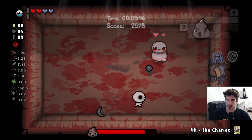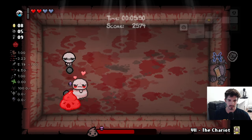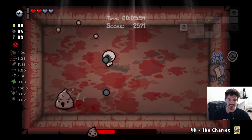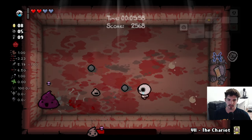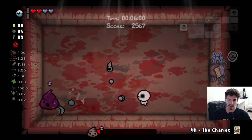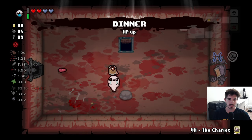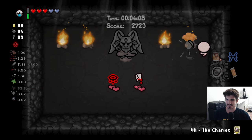We can get a devil room going here, potentially, assuming we don't get absolutely destroyed. Even if we get hit, they'd have to hit us through both of these soul hearts and then another time to decrease the devil room chance. If that happened, we'd deserve to not get it.